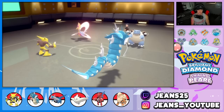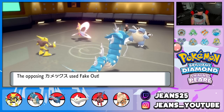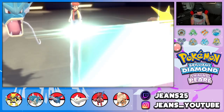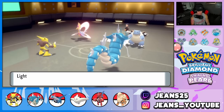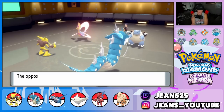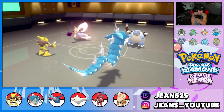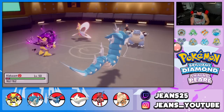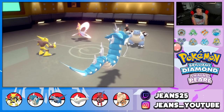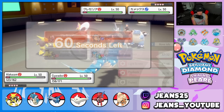He goes for Shadow Ball into my Alakazam — easy soak, and of course he gets a Special Defense drop, which we don't like. From here we're Psyshocking to chip damage, and I want to Dragon Dance with Gyarados. Alakazam drops a Psyshock — decent chunk. Dragon Dance pokes through, and I'm watching Cresselia because I know it could set up Calm Mind or pop Trick Room.